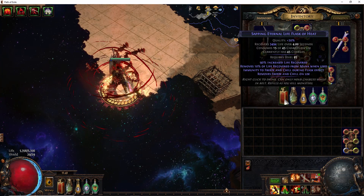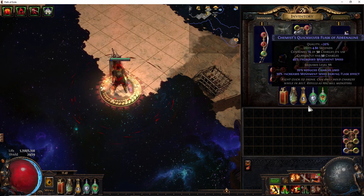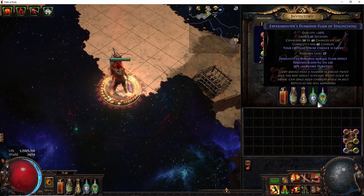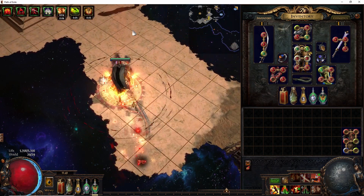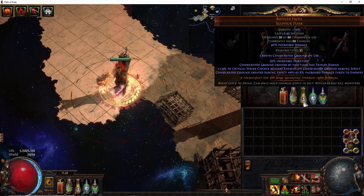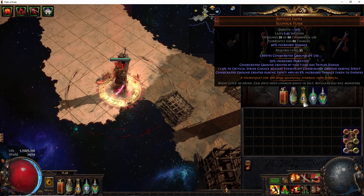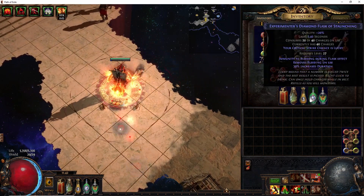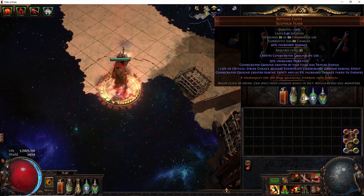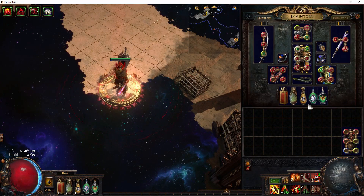For flasks, we went for a Life Flask, obviously, along with a Lion's Roar for more melee phys, along with a Bottled Faith and a Diamond Flask — these are our damage flasks — along with a Quicksilver for speed while mapping. If you can't afford Bottled Faith, I would probably just swap it out for a Defensive Flask. The main thing it's helpful for is when we get to a boss and need single target, and I don't even use it all the time anyway. Long story short, swap it for a Defensive Flask if you cannot afford Bottled Faith.